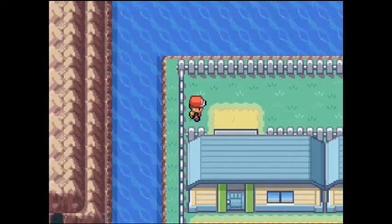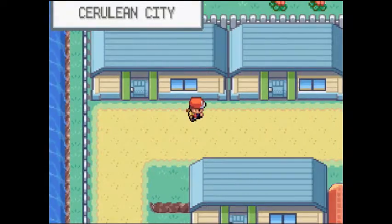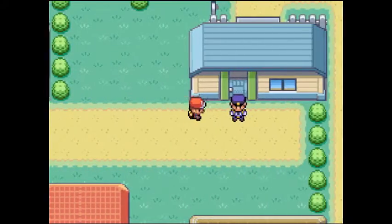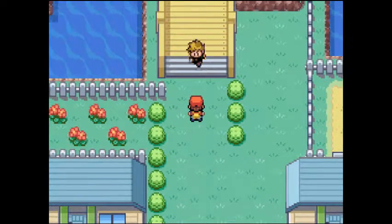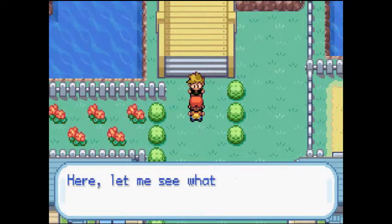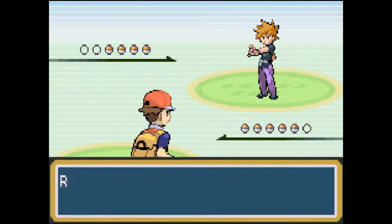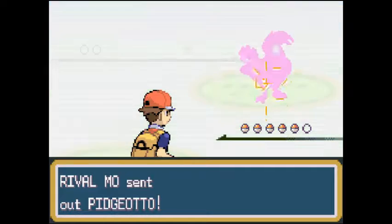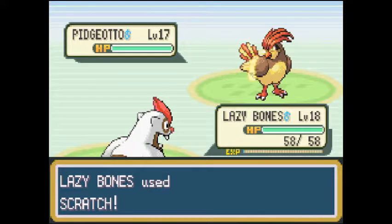There's a Rare Candy up there — got that. Now that we got that out of the way, we're going to take on our rival. Then we're going to do Nugget Bridge and catch a Pokemon on Route 24. Pidgeotto — we're going to test out our new awesome Vigoroth over here.